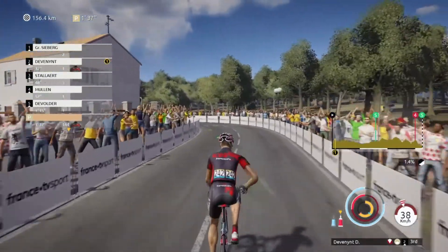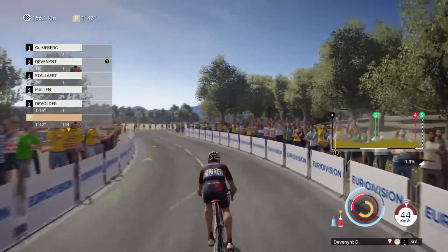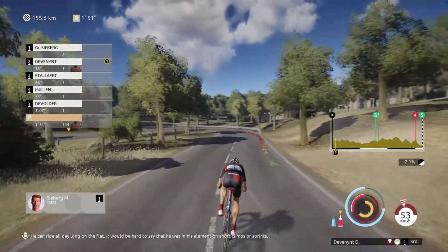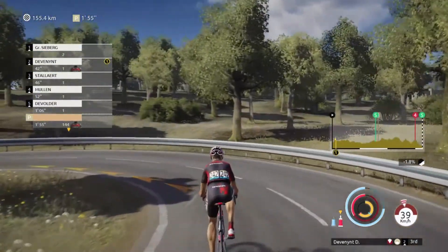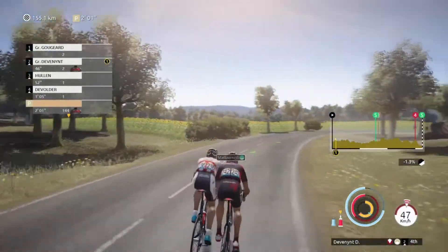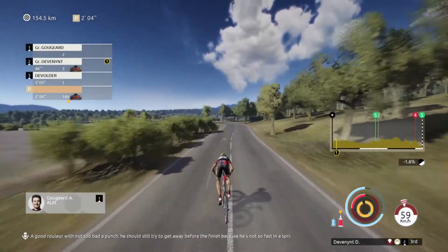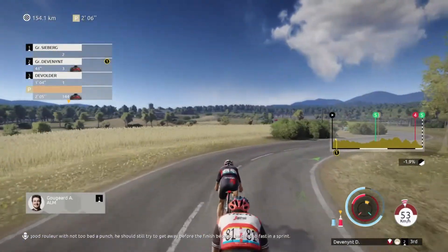Going back to the strategy elements — like any race, you have to keep your stamina in balance. As you can see with the red and the blue, that's telling you your power and stamina and how you refill. You have to make sure you're constantly drinking water or using your energy boost, because if you tire yourself out, you're done. Here somebody is trying to pass me, so I'm trying to pick up the pace and stay in first place.